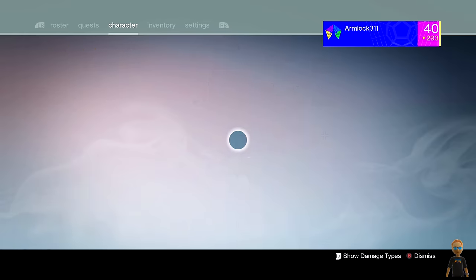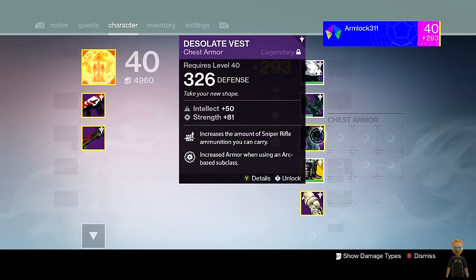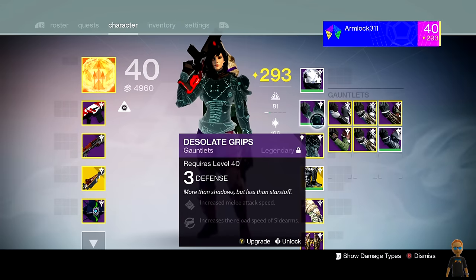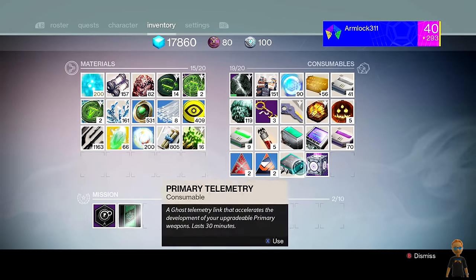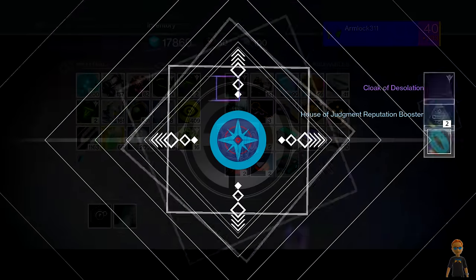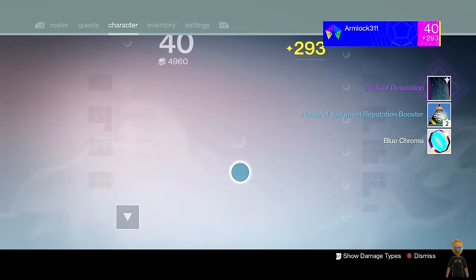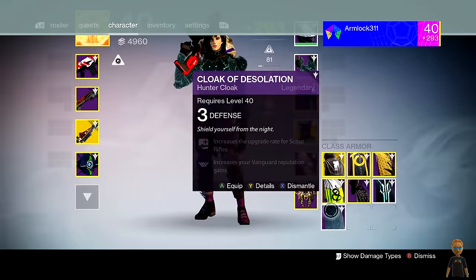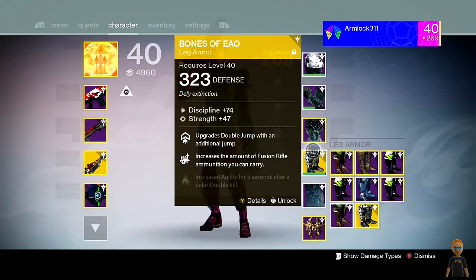Before you guys head off, I'm going to go ahead and open my Sterling Treasure that I got for logging in this week. As you can see on my Hunter, I haven't bought any of these — these are just ones I've earned. I've already got the gauntlets and the chest piece for the Taken. Let me see if I can get the Helmet or the Boots. Did I get the class item? The Taken class item? Let's go! I only need two more pieces of Taken gear and I haven't bought a single one of these.